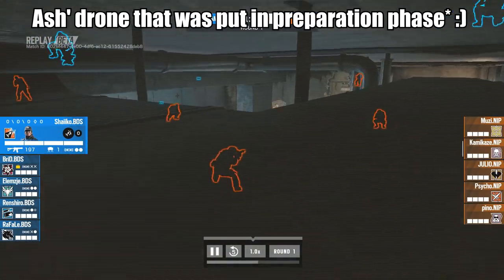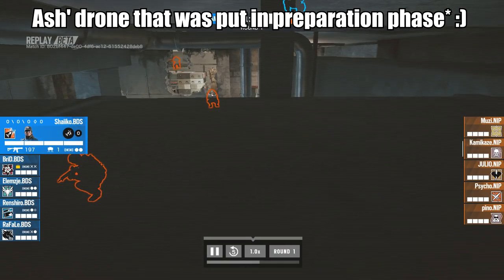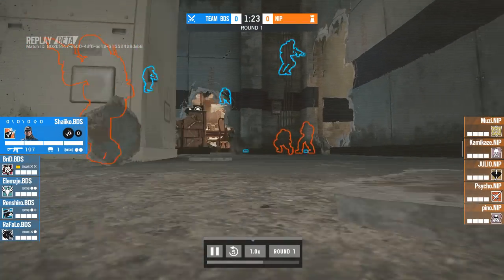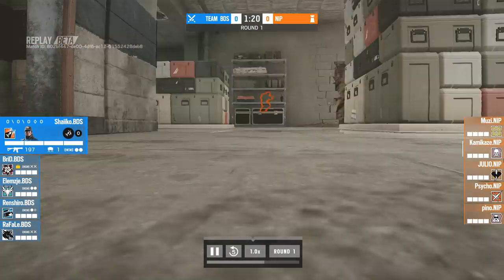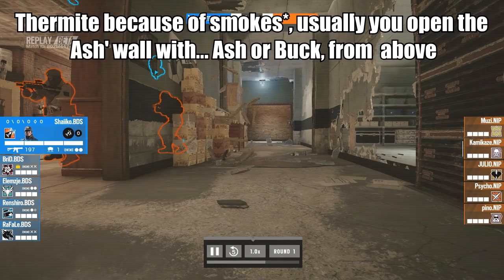This is Ash's drone, which will be in good use to see Blue, so Ash and Zofia will be occupied with Blue. Pushing deeper with the drone is to see the utility and where the defenders are — find that one mistake in defense to abuse it. For example, if they had Thermite, they could open up the Ash walls, smoke off angles and just push in.